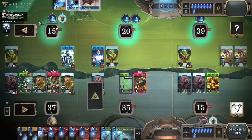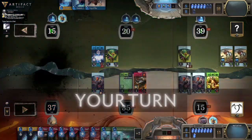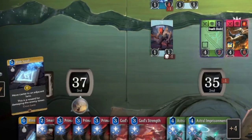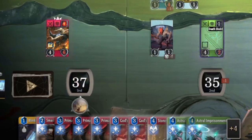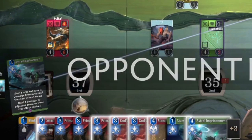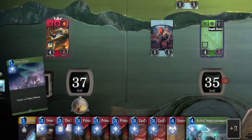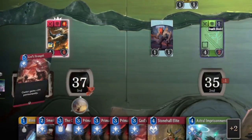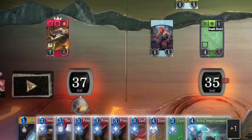Card draw and hand size limits are also important to touch on, as they feel like they're in a strange place in terms of balance right now — my games keep swinging from being very short on cards to being severely overdrawn. Go check out some games where people overdraw; it is a bit of a strange mechanic right now and I think it needs to be addressed. I hope we can get rid of the 10 card hand size limit, or at least make it not count items. But at the end of the day, I can't keep from wishing I was back on three mana pools and double card draw per turn.